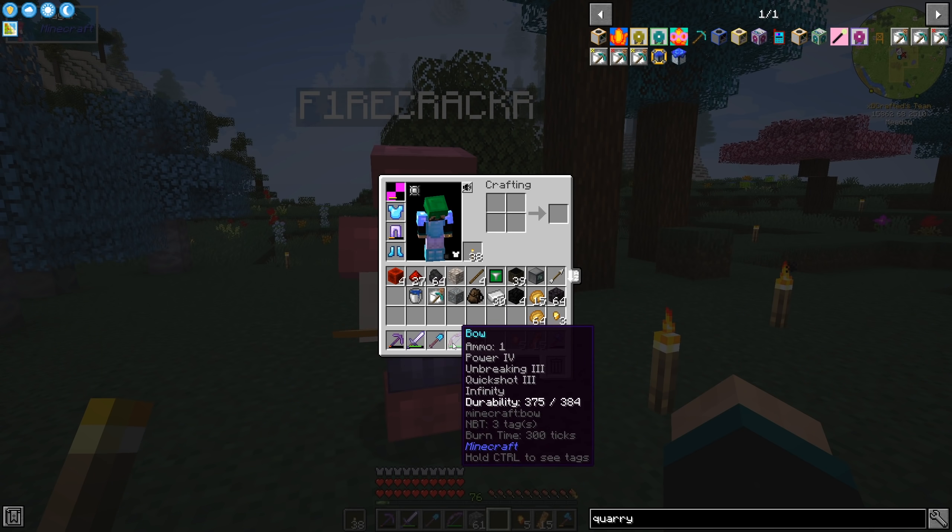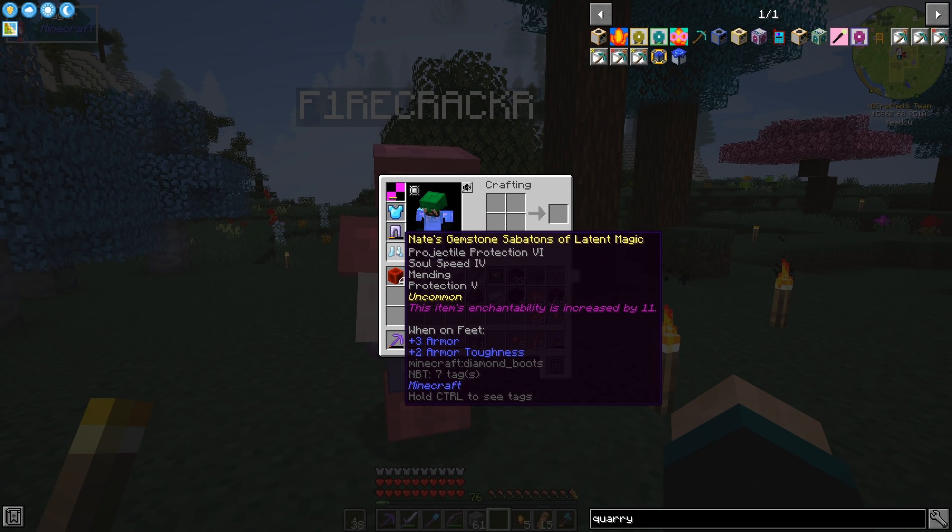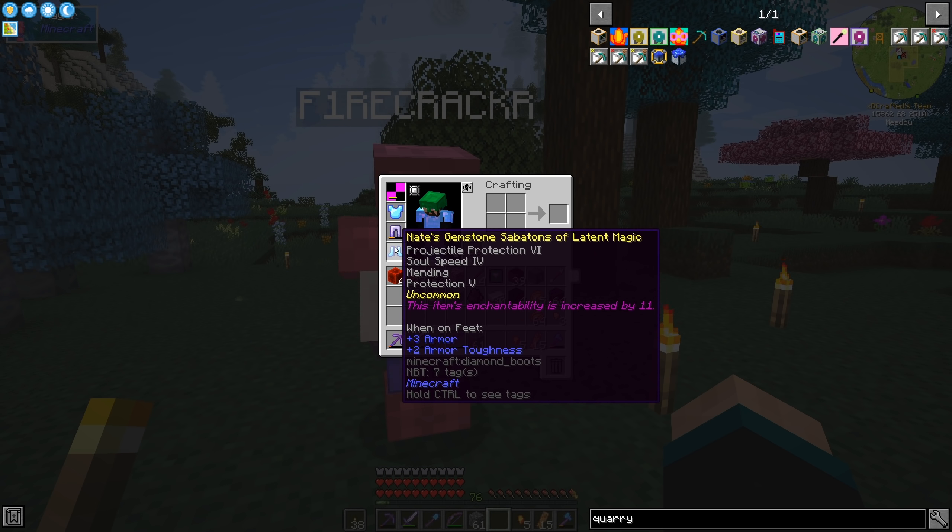We both have bows — I've got Power 4, Unbreaking 3, Quick Shot 3, and Infinity. She's got Power 4, Unbreaking 3, Infinity. And then a little bit of armor change as well.